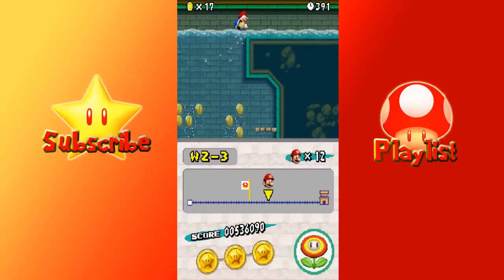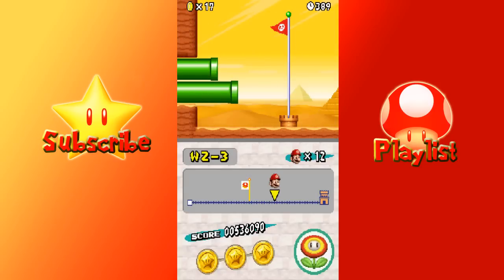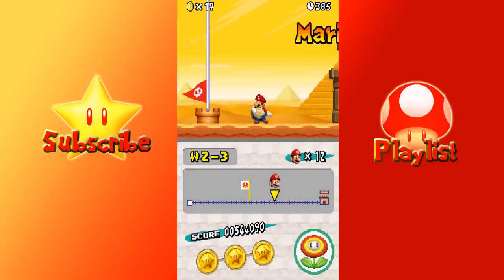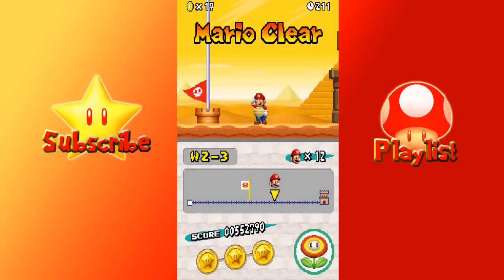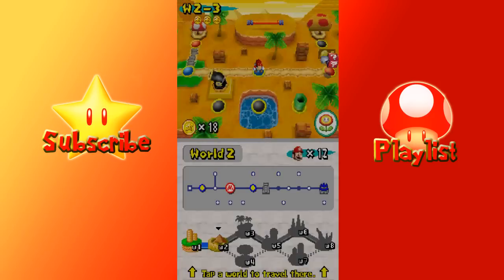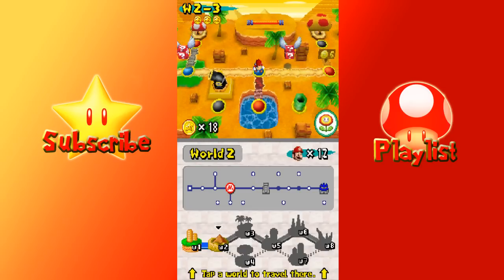For this second switch, you have to be careful in getting up to the top, because it depletes much faster. And now that's the real end to this world — a little bit of both, that's not bad. Until next time, I'll be taking on World 2-A.